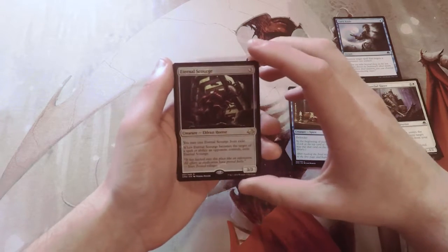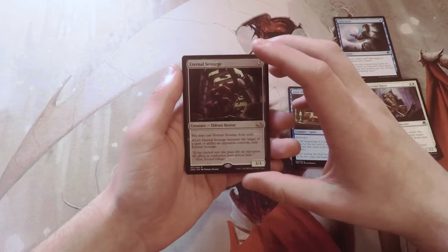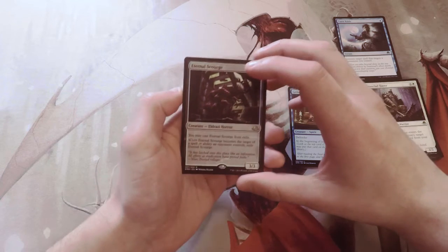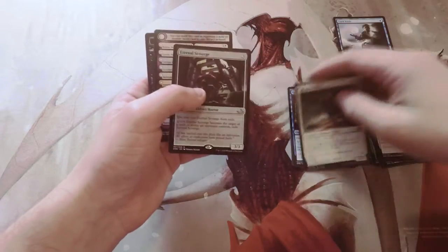Eternal Scourge is a 3/3 for three colorless. You may cast it from exile, and when it becomes the target of a spell or ability an opponent controls, you must exile it. What I like about this is it works very well in Legacy Food Chain, same with Mist Hollow Griffin. We also have a Lone Rider as our flip card.